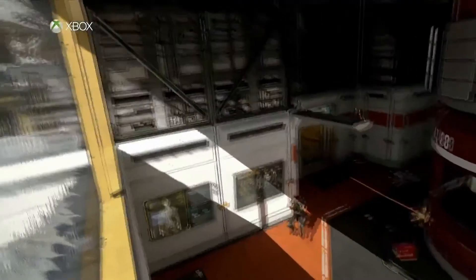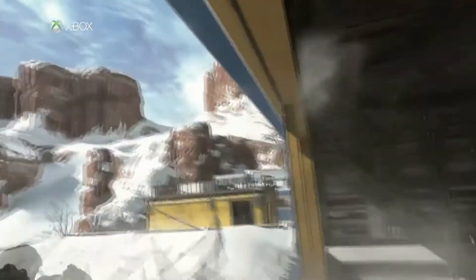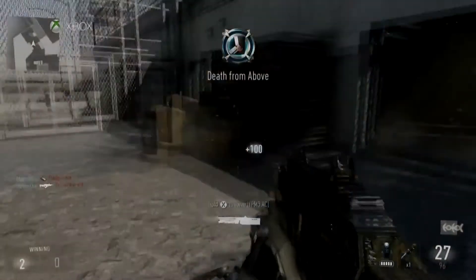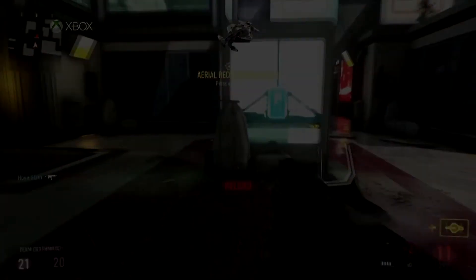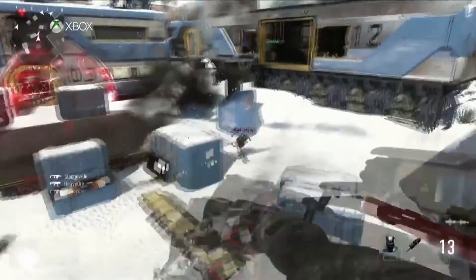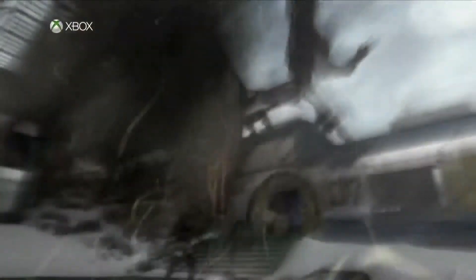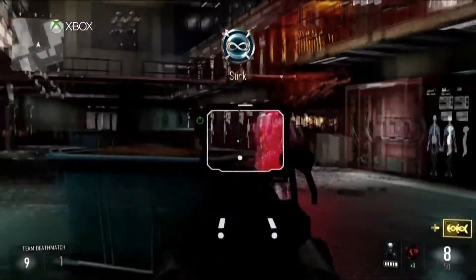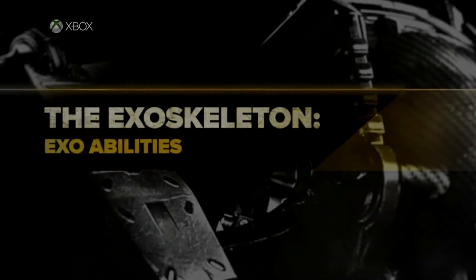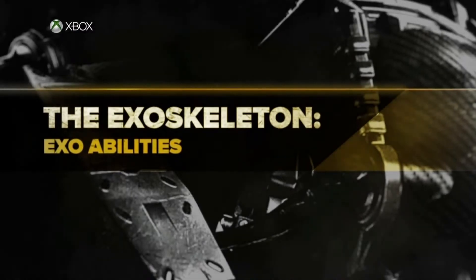There is also a new thing added in the PIC-13 system of Advanced Warfare. The PIC-13 system is basically the create-a-class system. What they did is combine tacticals and lethals into something called the exo launcher. So instead of throwing your lethal or tactical, you will launch it using your exoskeleton. The reason they combined tacticals and lethals into one category is so they could add another category: exo abilities. These are basically perks or attachments, but for your exoskeleton.